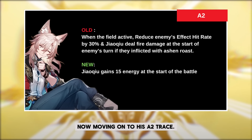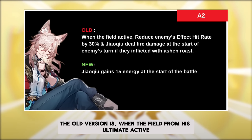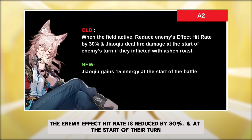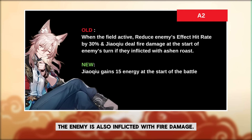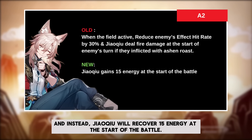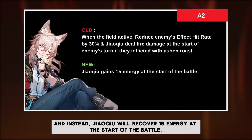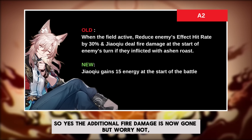Now moving on to his A2 trace. The old version is: when the field from his ultimate is active, the enemy effect hit rate is reduced to 30%, and at the start of their turn, the enemy is also inflicted with fire damage. As for the new A2, that no longer happens. Instead, Jiaoqiu will recover 15 energy at the start of the battle. So yes, the additional fire damage is now gone.